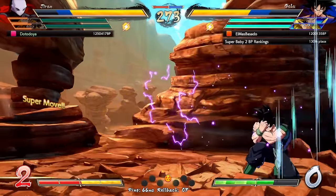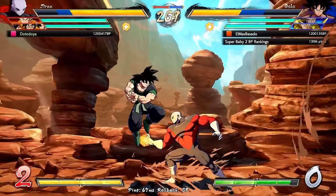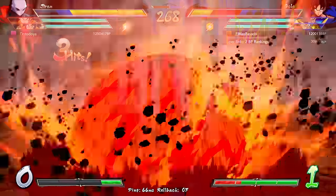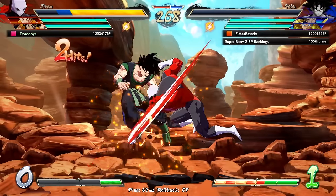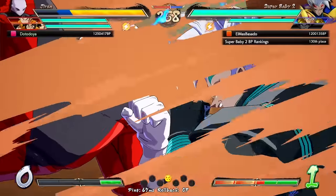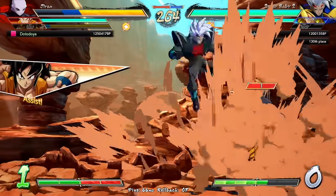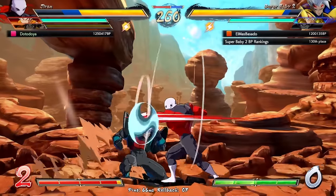It feels good to be in the future, man. I got your toes — that's crazy. Level three just to get some knockdown on the ground. Three level ones might have killed. The overhead, the quick jab — look at the face on Jiren, he was pissed. Nope, sorry. You can vanish out of it if you want — but how many bars are you willing to spend to escape Jiren?